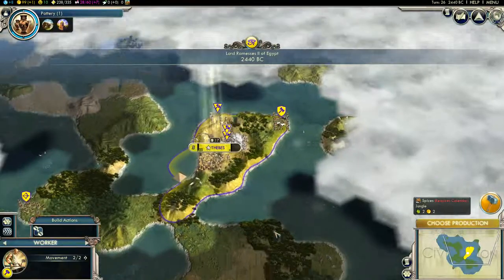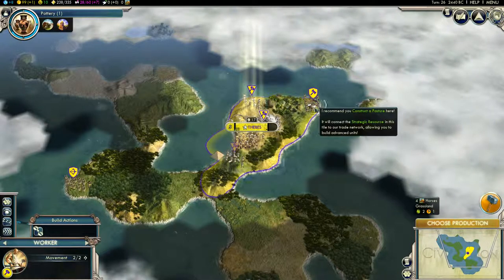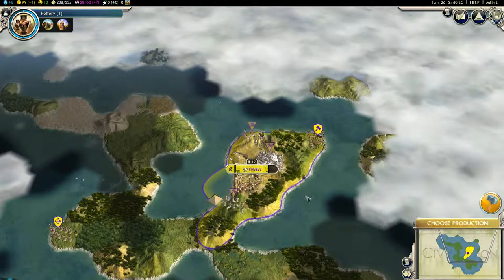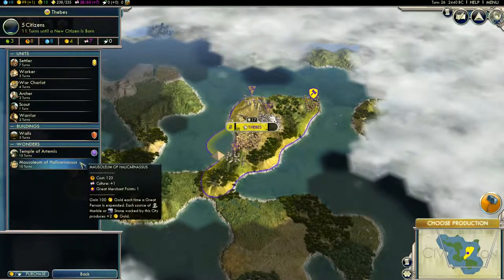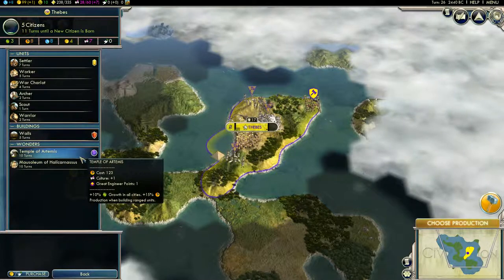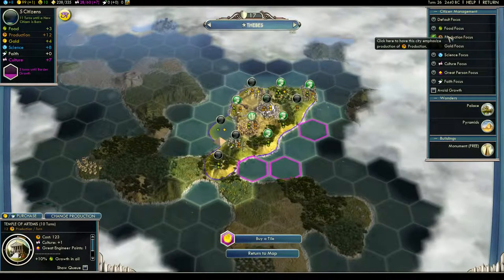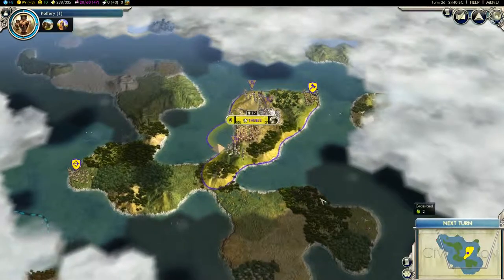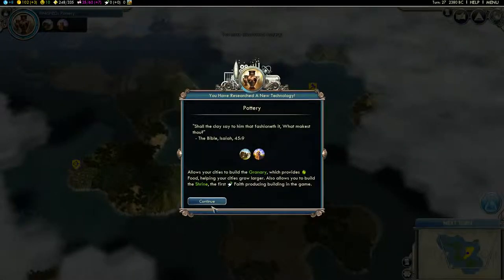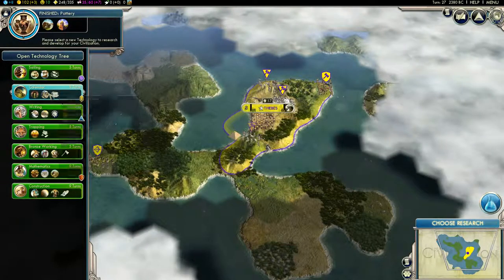We built the Pyramids — we're excited! We'll get workers deployed. This is going great. For my next production — ooh, I like gold, I also like growth. We're gonna go for production focus. Look at that, that's nice. Wonder spamming is super fun, it just is. Everybody else hates it, but it's so awesome.